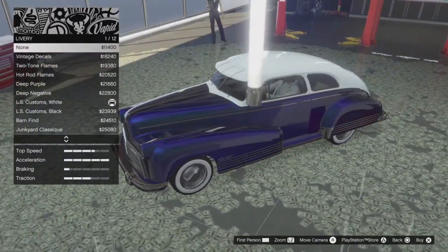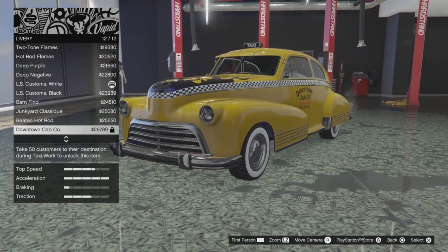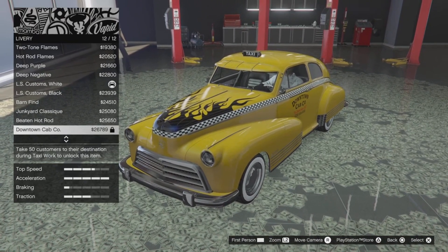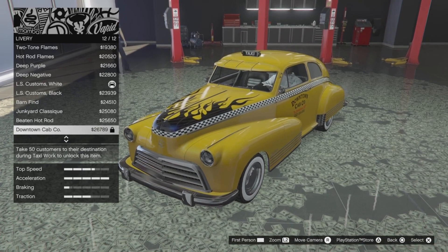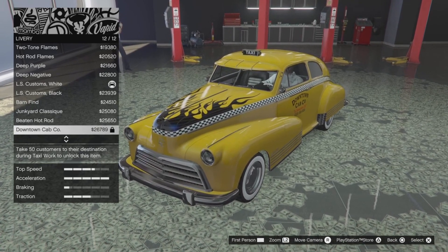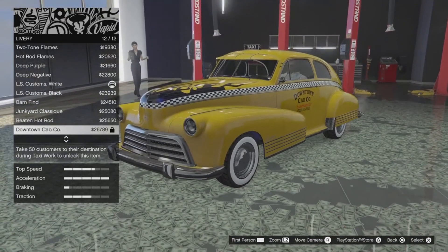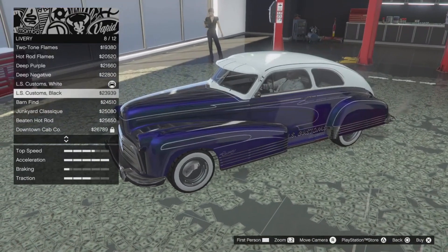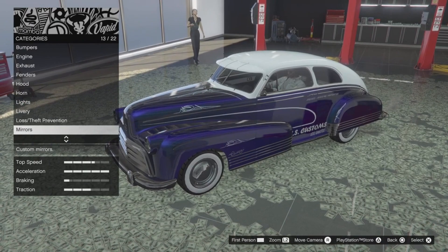Two-tone flames, vintage details. You can actually get a taxi livery for this one, which is what I was going to do — similar to what I did with the Eudora. However, you have to take 50 customers to their destination during taxi work, so I cannot sit there and do taxi work for about an hour just to get it, because let's be honest I'm never really going to use this car again. You can also get worn down liveries, which is quite cool. There are possibilities for design, it just depends what you're into.